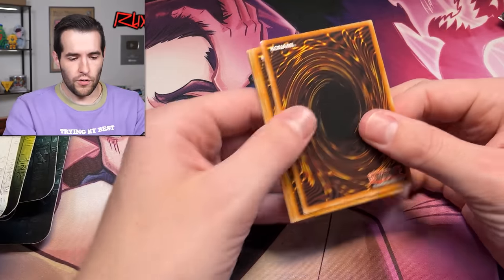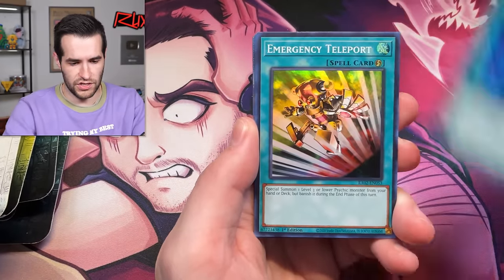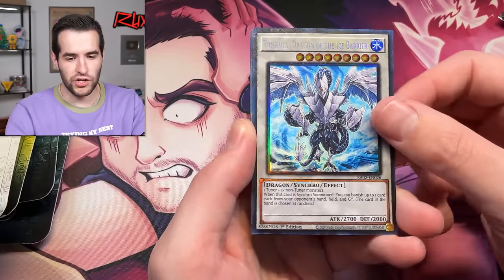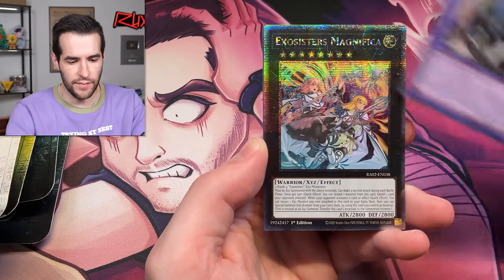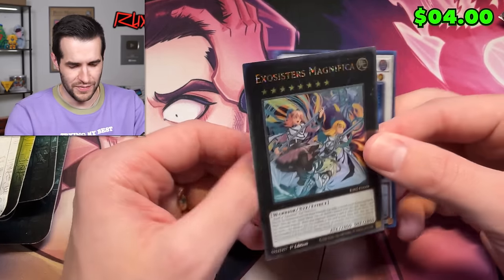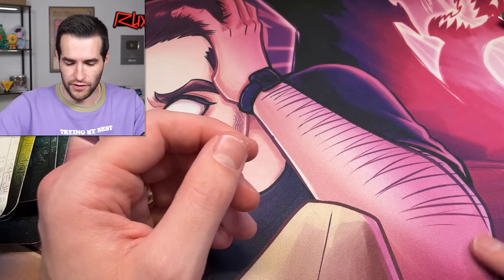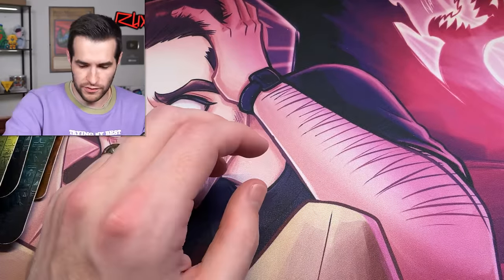We need a foil — we've only hit one super out of these so far, pretty brutal. Opening Rarity Collection 2 — let's pull something big. We have Merchant Teleport, sort of a Trisola Dragon on ice, Bear Collector Rare, Book of Eclipse, Guardian Chimera, a QCR Exosister Magnifica, and TGR Librarian — nice card. Exosister Magnifica, pretty good pack. About six packs left over here.